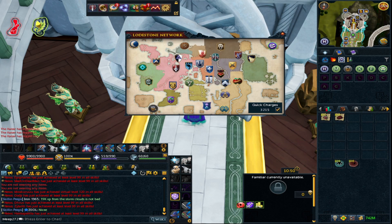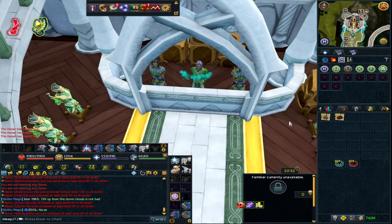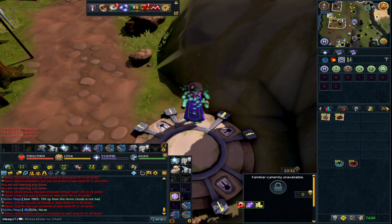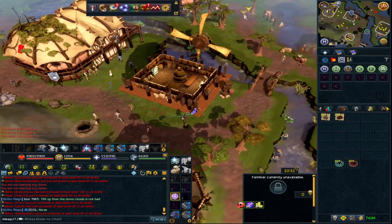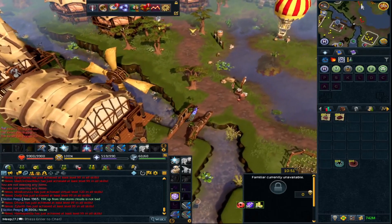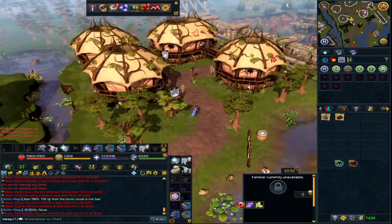I'm going to go to Taverley now, which is pretty much the only obelisk you can do this at, because you've got the availability of selling to the store and access to the summoning trainer. This doesn't just work for binding contracts — if you needed to power-train summoning pouches, especially on a bonus XP weekend when time is tight, this is a great method as well.